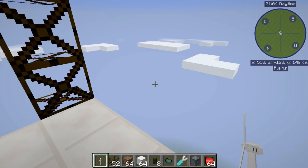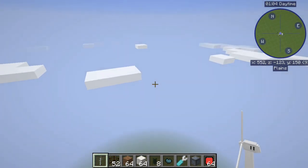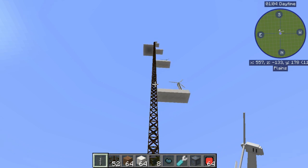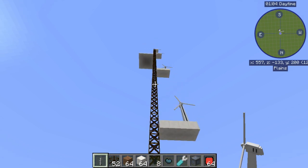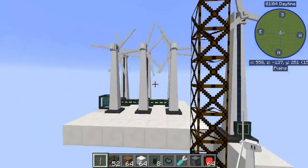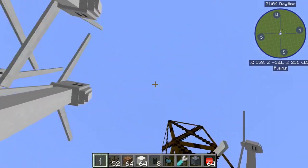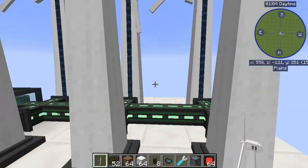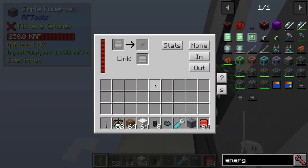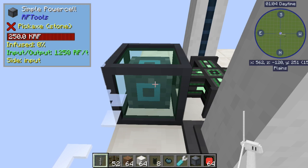I've tested in various biomes and it makes no difference, except that you might already start at a higher Y elevation in some biomes. Ideally you want to get up to the build limit — around Y250 is what you want to shoot for. Y251 is actually the max to allow you to build to Y255 and have enough room for the generators. Place your six wind generators there, and with the RF Tools power cell you can get 1250 RF a tick input-output.